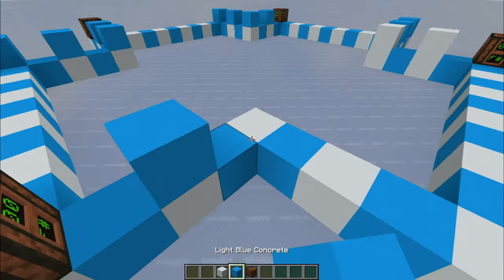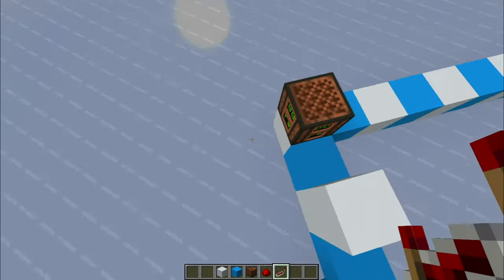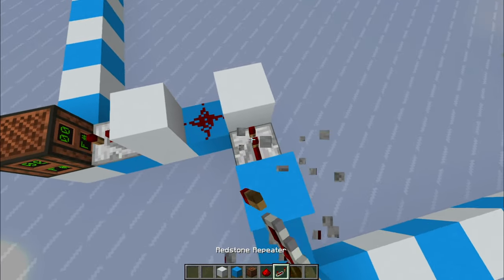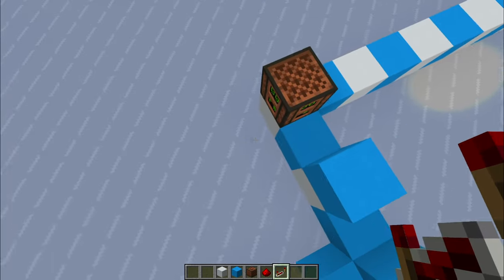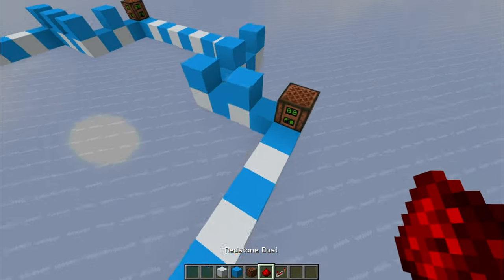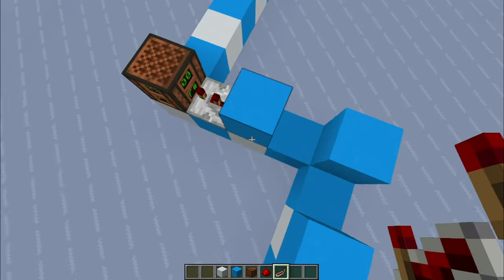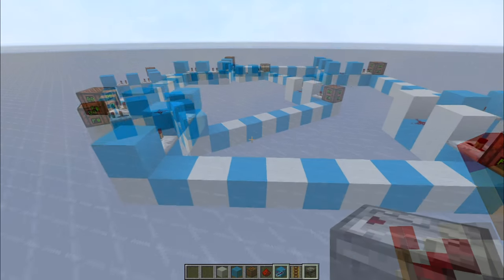Now for the circuit that controls the timing: place a repeater with one tick and redstone in a cross shape. Every repeater only has one tick — click on them once. Again: repeater to note block and a redstone there, repeater, redstone, repeater, repeater. Repeat this — repeater to note block, redstone, repeater, and repeater — for all sides.